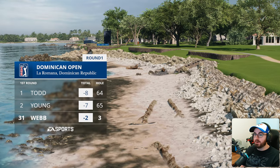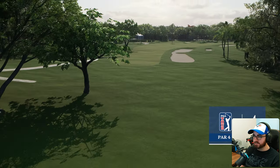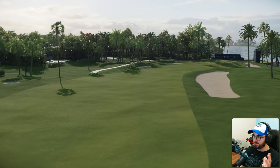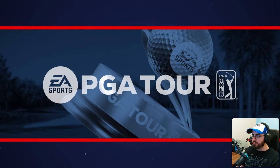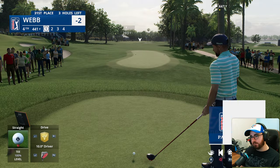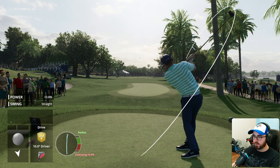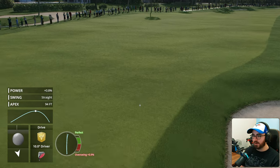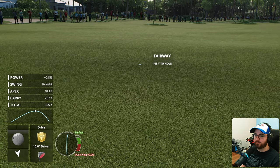It is actually hole five that is the first of those beautiful ocean holes - a par three. The first four holes are inland, then you've got about five holes along the coast, then everything goes back inland. This is one of my favorite courses on the planet in terms of ocean courses. You've obviously got Kiawah, you've obviously got Pebble - you can make the argument for a lot of courses. Thanks to that TaylorMade Stealth 2 driver - far forgiveness on that miss hit.